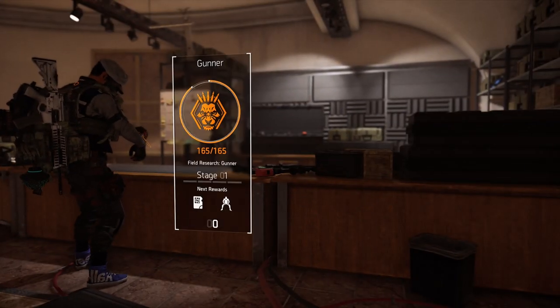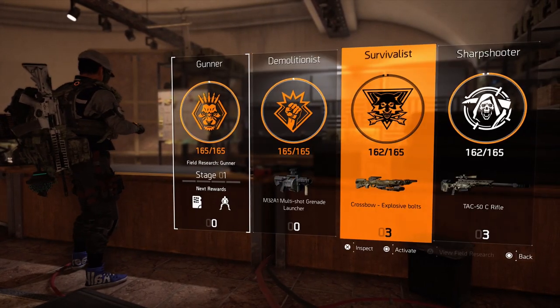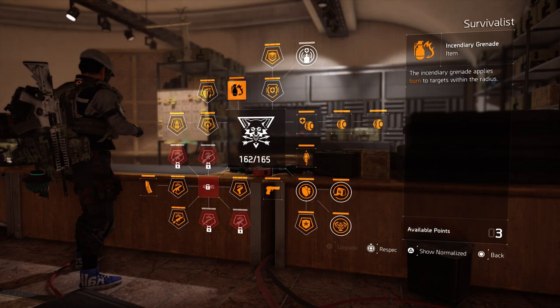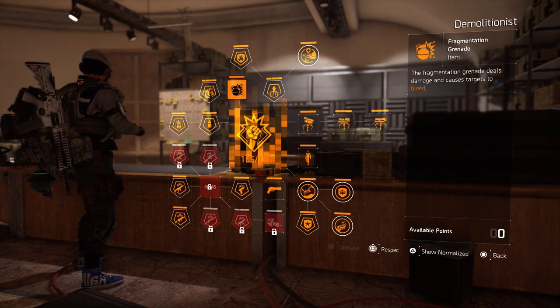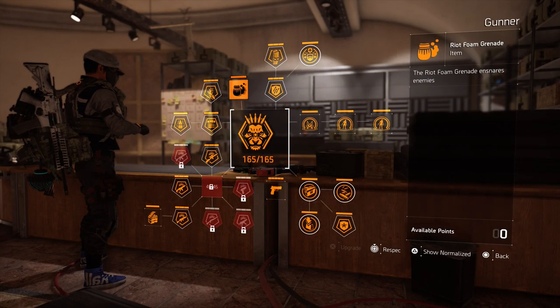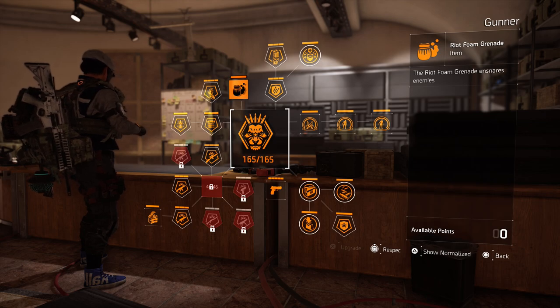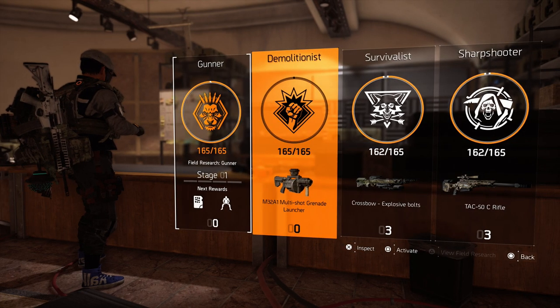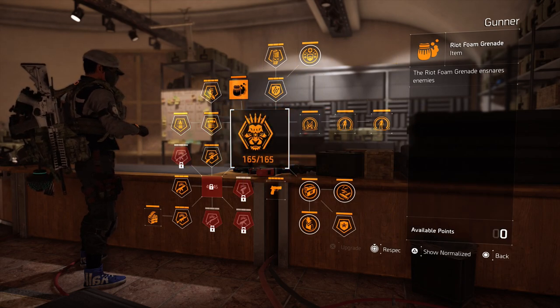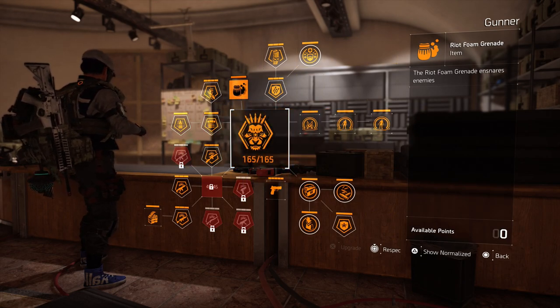So if we head over to the specialization table, you're going to see we have Gunner, Demolitionist, Survivalist, and Sharpshooter. Now these are all really good specializations and they all have their own go-to specialization weapon. Gunner is our most recent specialization and it's holding down as one of the best specializations in the game. Let's take a closer look at Gunner and why it's become one of the best specializations in the game.